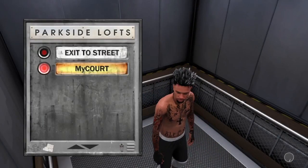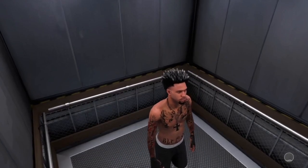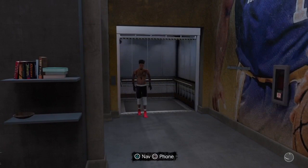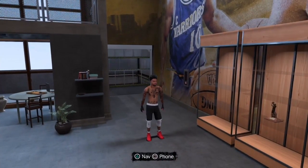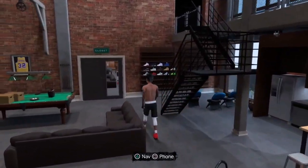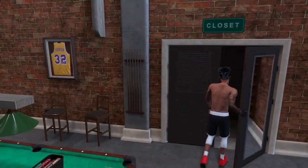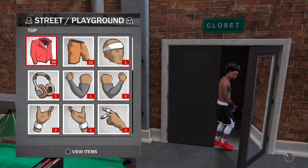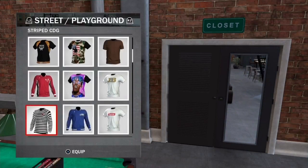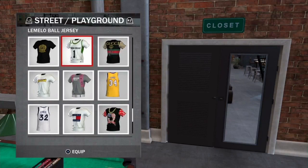To equip this shirt, go back to your MyCourtroom and load up in there. I already did some videos with this shirt and so many people were messaging me on PSN asking how to get it, so I thought I'd make a video for you guys. Once you get back into your MyCourtroom, go to your closet and equip that shirt. All you have to do is either type in the PSN of the person who made it or scroll down until you see the shirt — you'll go to Shirts in the closet.